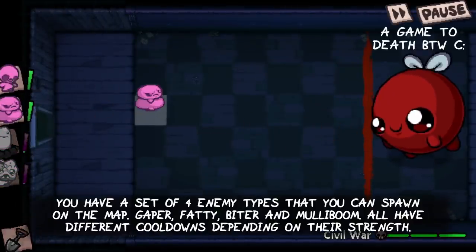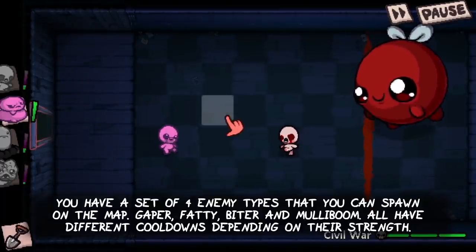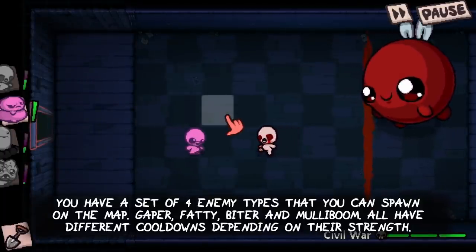You have a set of four enemy types that you can spawn on the map: Gaper, Fatty, Biter, and Mully Boom. All have different cooldowns depending on their strength.